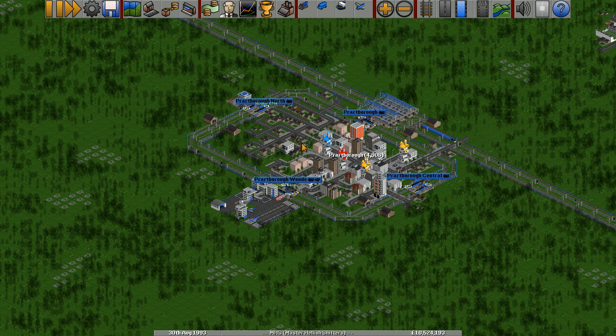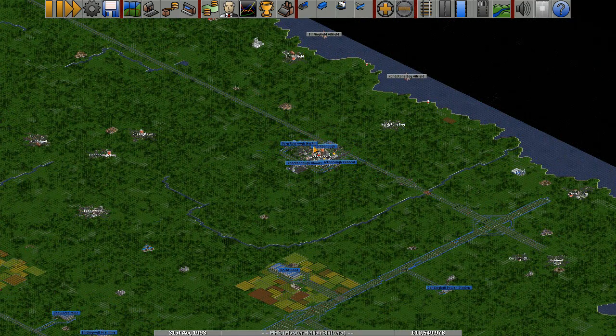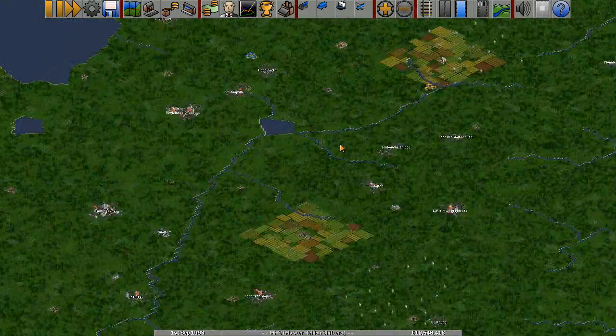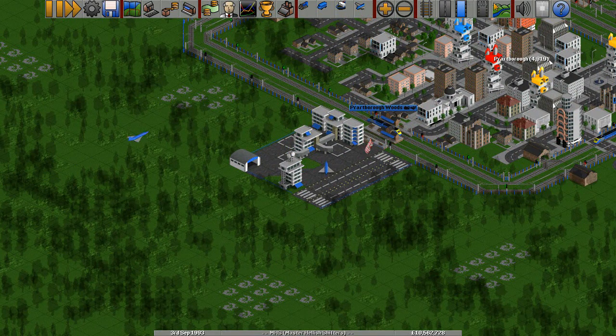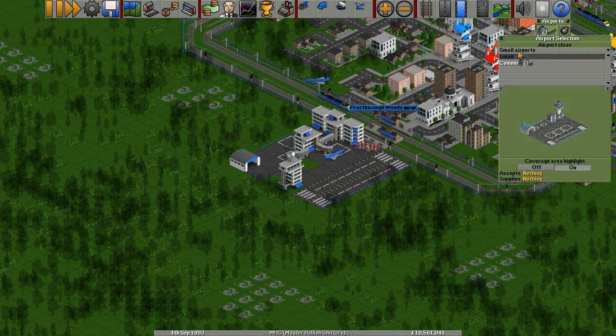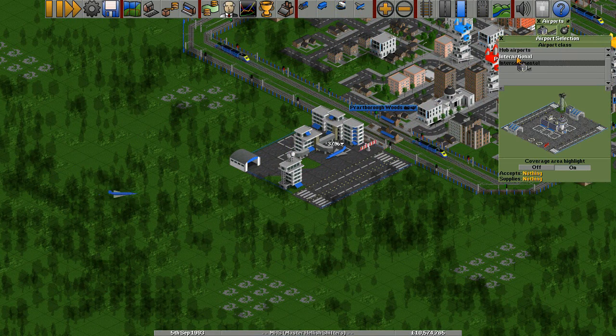Hello there, Master Illich here and welcome back to OpenTTD. Today I had no idea what I'm going to do, but there was something from last time — I wanted to sort out this airport because I wanted to make it an international one.